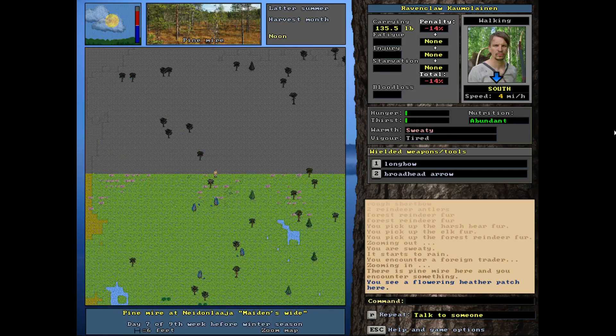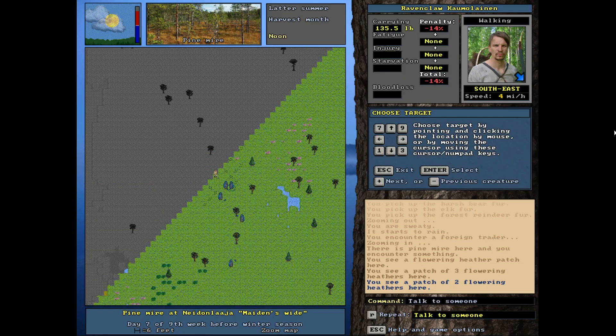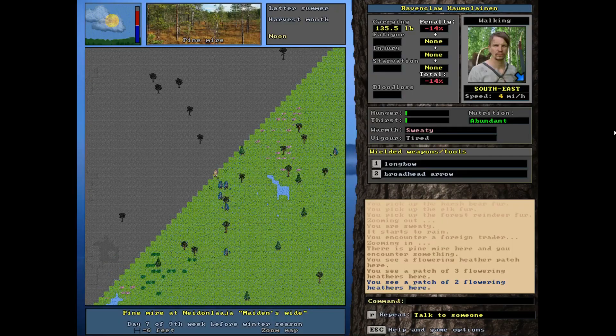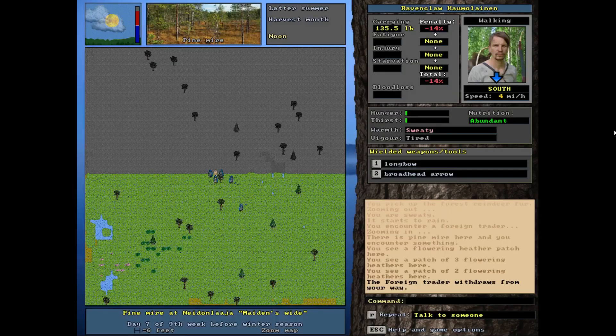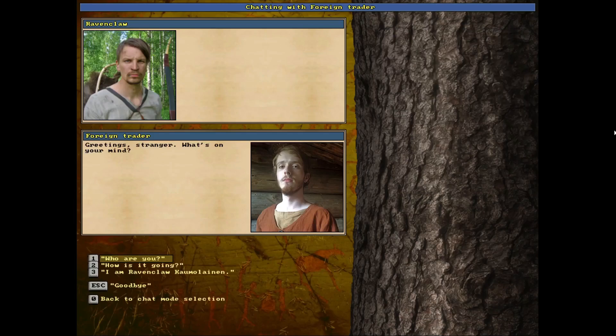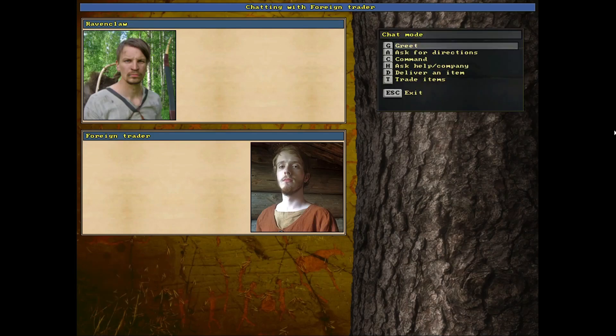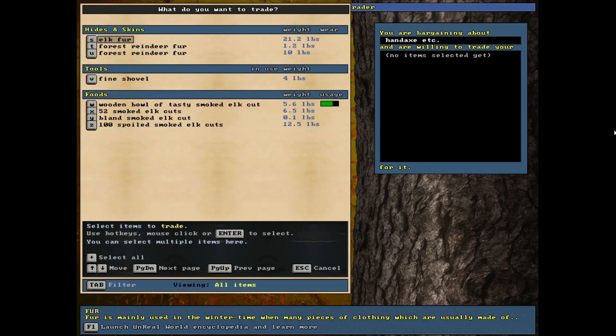I found a group of traders while I was out hunting, so I ran home and grabbed the furs we have. I've talked to most of these guys. Sometimes it can be hard to find the right people — there's really no difference between them visually. Oh okay — so a male cowl, I would love to get this. It's a very small item though. Maybe I'll try offering a hand axe since we don't have one.